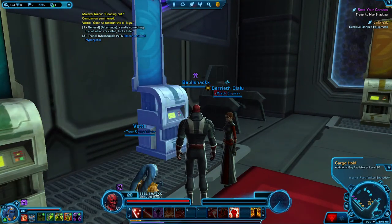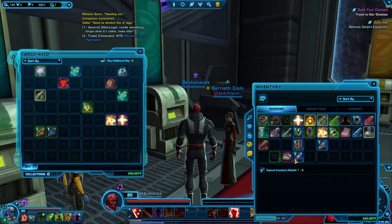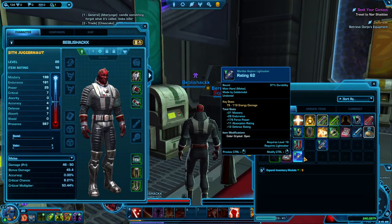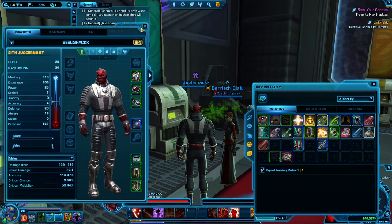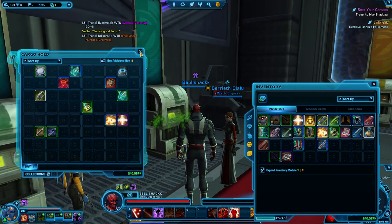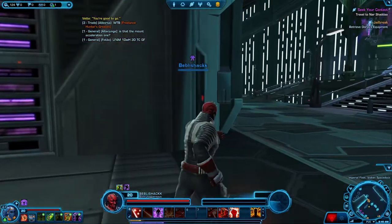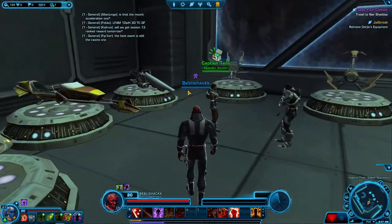Over here you can access your character's cargo. So here I've got some old lightsabers — where the hell is my lightsaber? Why haven't I equipped it? Let's put that in hand. So yeah, this is just cargo, spare stuff: XP boosts, short-time items, stuff like that. Oh, that's a player, that's why. So yeah, this is your ship's cargo that you can access.